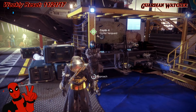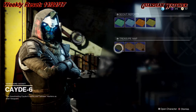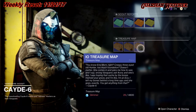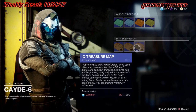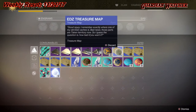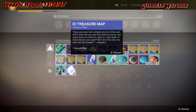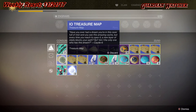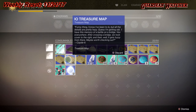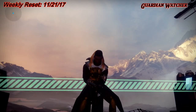Don't forget to go visit Cayde-6 in order to get your treasure maps. This week's treasure maps will be on IO, and there are only three here because I probably have the others already. I've got EDZ and IO maps that I still haven't done — I just haven't come to terms with wanting to go out and get these for a chance to get an exotic.